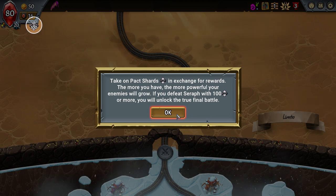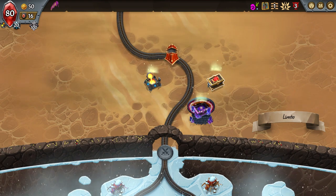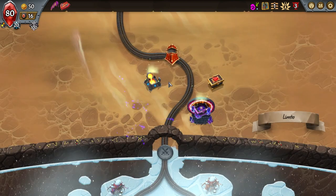Pack Shards is one of the new mechanics — take on Pack Shards in exchange for rewards. The more you have, the more powerfully your enemies will grow. If you defeat the Seraph with a hundred Pack Shards or more, you will unlock the true final battle against the Last Divinity. When played, your champion gains 50% max health — I'm going to grab that.